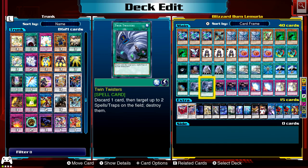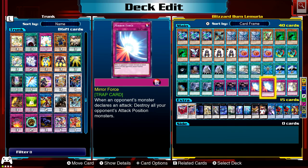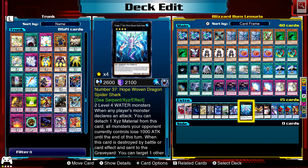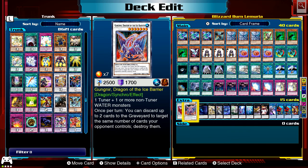And Terraforming to get Lemuria. Plus two Twin Twisters to get rid of the back row. Call of the Haunted — very, very useful in this deck with the Inferno Reckless Summons or just in general. A couple of Mirror Force for protection if required, and a couple of Assault Strike as well.